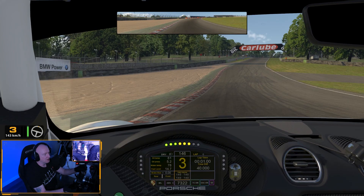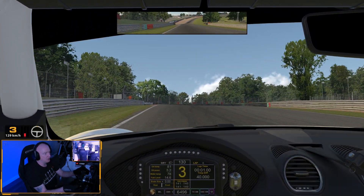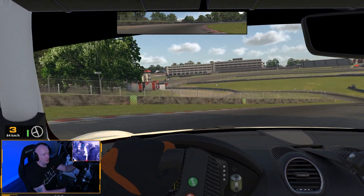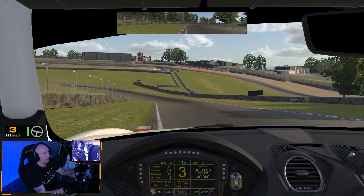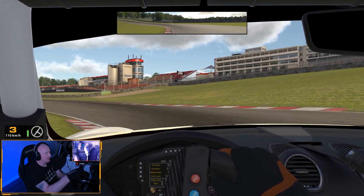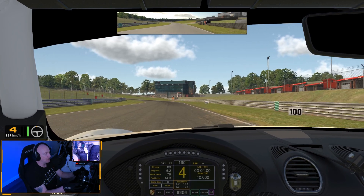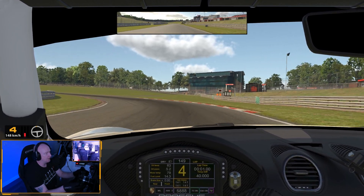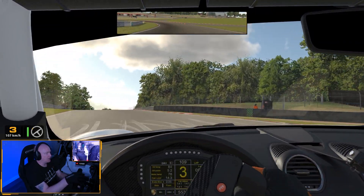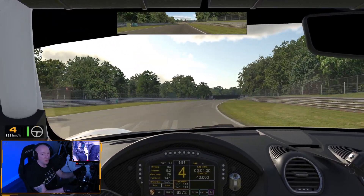It looks quite nice inside - I like the look of the dash. So we're at Brands Hatch. I thought we'd just do a couple of laps around Brands. Presumably this is going to be on the new tire model as well. I'm interested to see how this drives and whether it'll be close, time and speed wise, with the Audi TCR. We'll just try and get a couple of laps on the tires and try and push it a little bit - see if we can get it to crash.